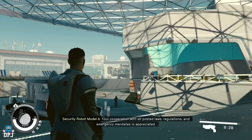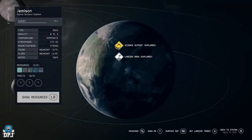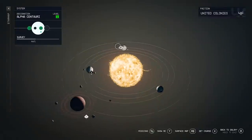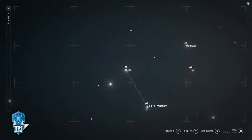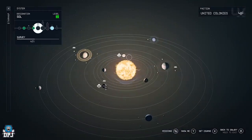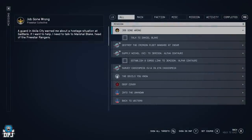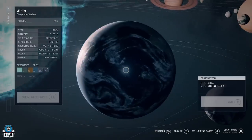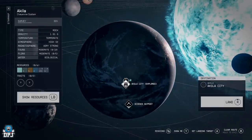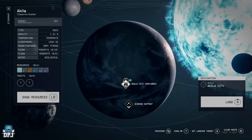Instead of running back to your starship all the time, you can easily just go to your star map and pick a place you want to go. Say you want to go to a science outpost — just set the landing target and travel straight to it. You can go to any other planet or system you've already visited without running back to your spaceship. You can also travel straight to your mission areas: press the back button to get your list of missions, select one like 'The Empty Nest,' press X to set a course, and go straight there. Fast travel anywhere in this game — it's just a straight shot to where you need to go.